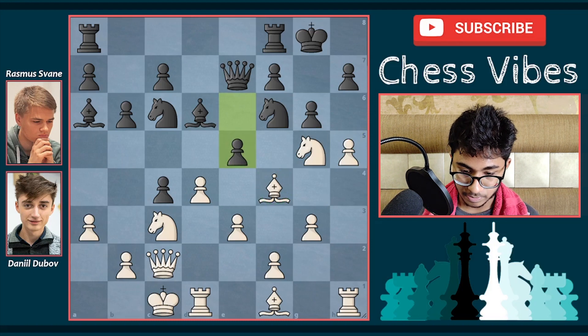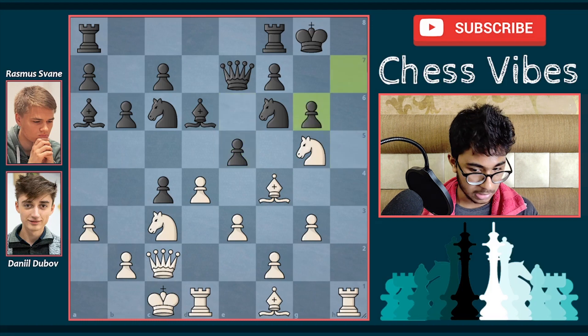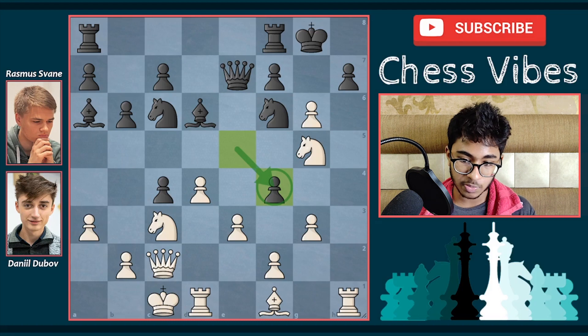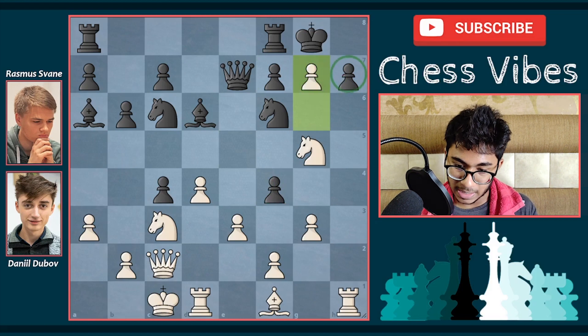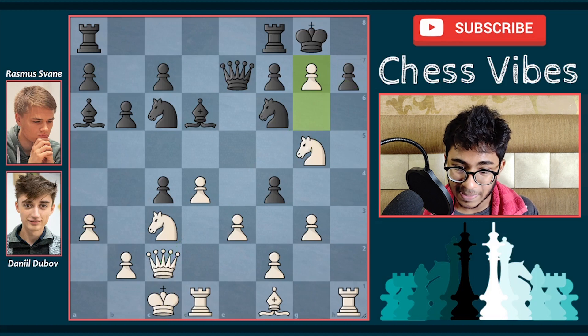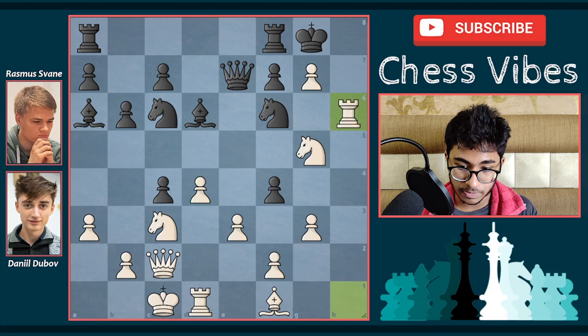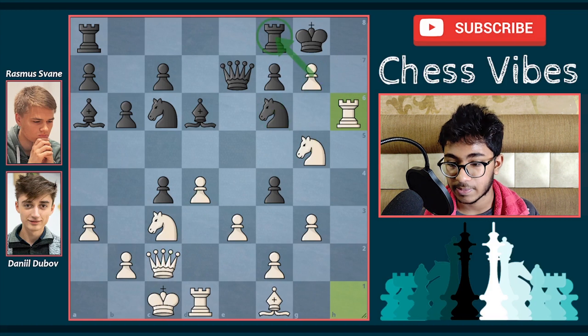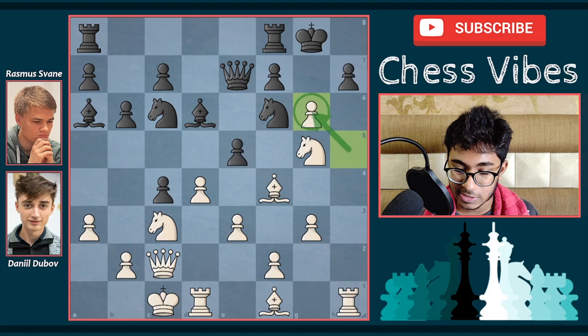After e5, Dubov played h takes g6, capturing the pawn. If black goes to capture the bishop on f4 it's still fine, but it's a completely winning position for white. In this position, the most exciting and cool move is g7 — the idea is to now capture the h7 pawn, as it's a triple attack. The best move for black here is knight takes d4. If black played h6, white would simply capture on h6 and threaten knight h7, and after knight takes h7, queen takes h7 it's checkmate.